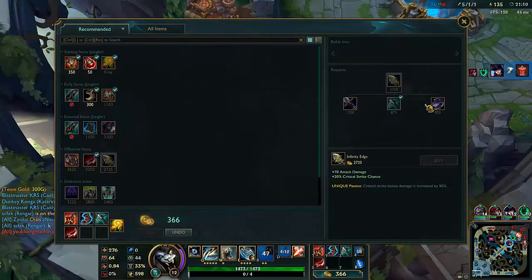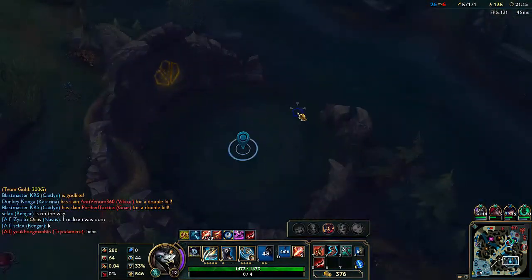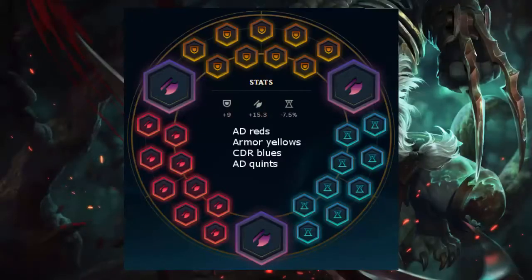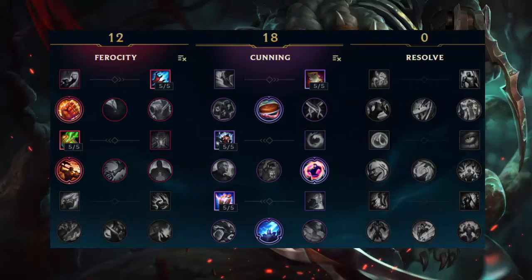Now I'll show you Rengar's runes, masteries, and ability skill order. The runes I get for Rengar are AD Reds, Armor Yellows, Cooldown Reduction Blues, and Attack Damage Quints. The masteries are going to be 12-18 with Thunderlord's as the keystone.